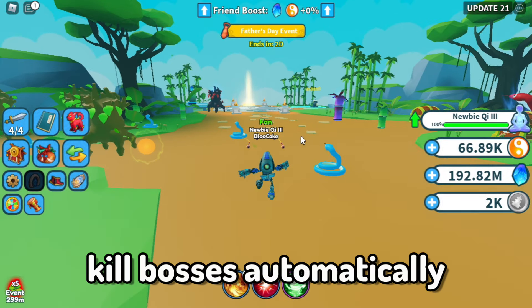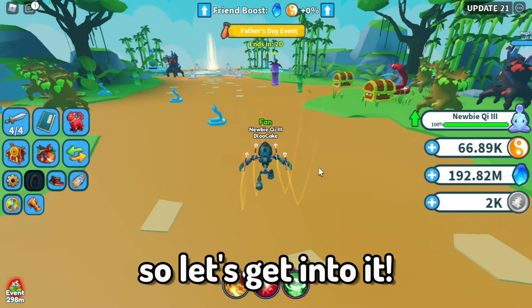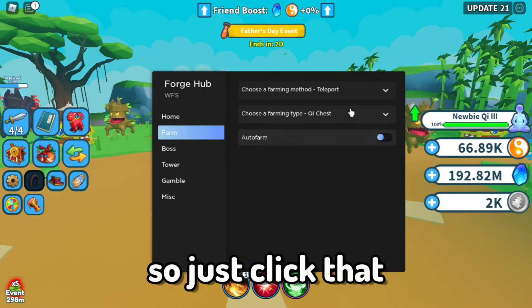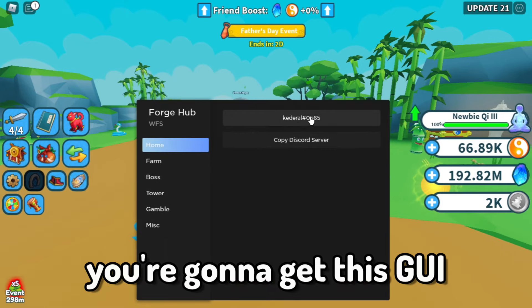This script will allow you to auto farm, kill bosses automatically, complete the tower, and auto open eggs. To get this script, just click the first link in the description, get the script, execute it, and you'll get this GUI.